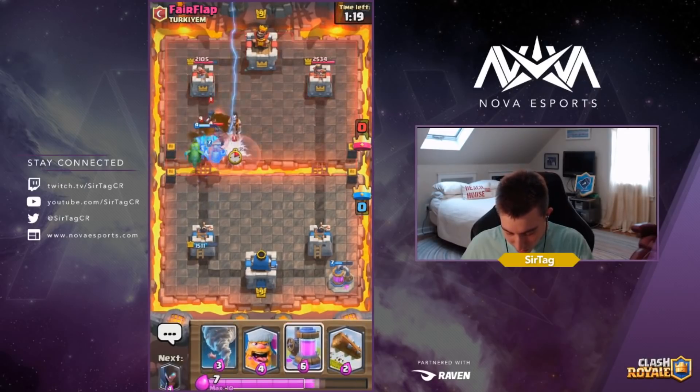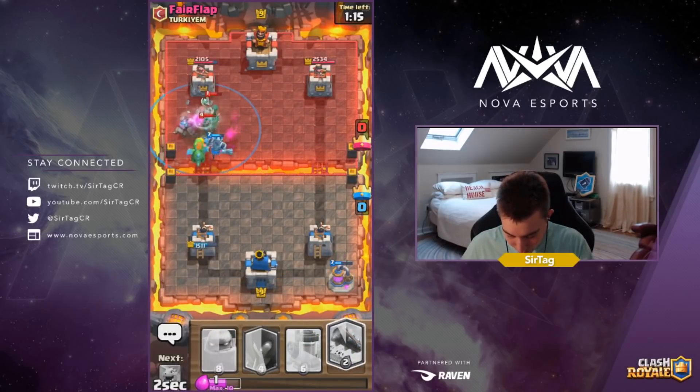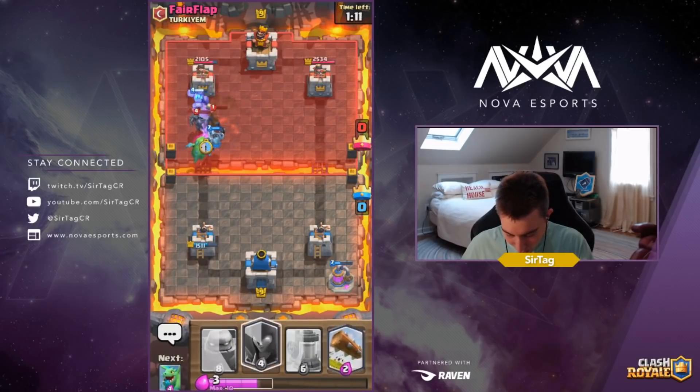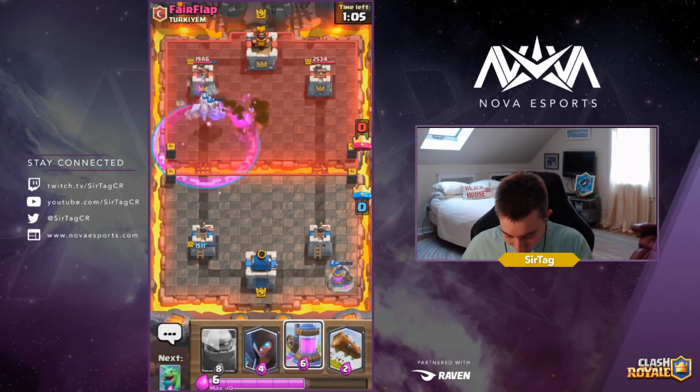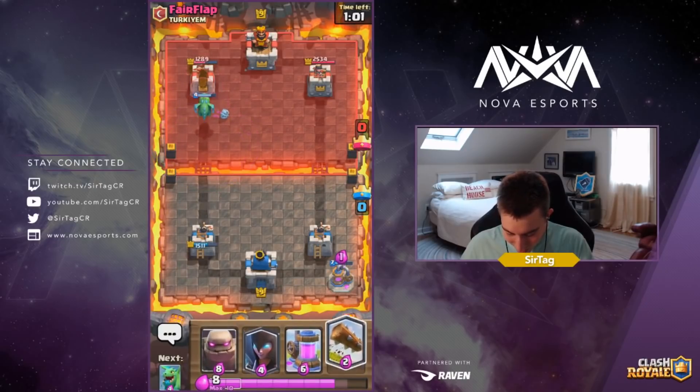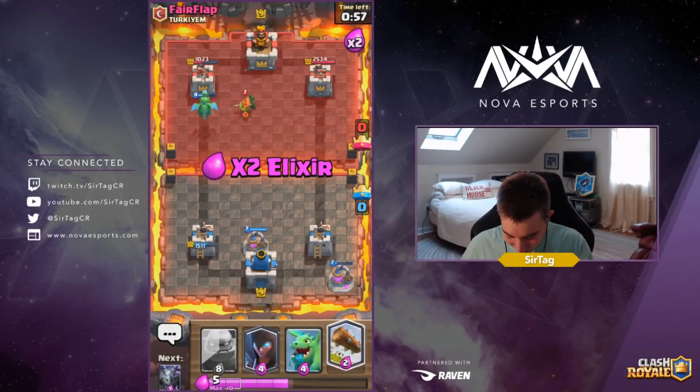I'm not going to drop the Lumberjack right now — just wait and see what he does. We're going to Tornado everything together. Tornado is actually hitting the Night Witch as well and this is looking really good. I have a raged Baby Dragon — it is pissed off right now and it is burping on the tower like a true sir. So much damage, feels great.